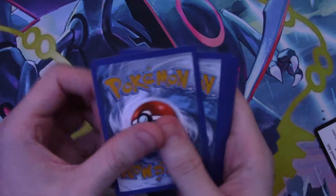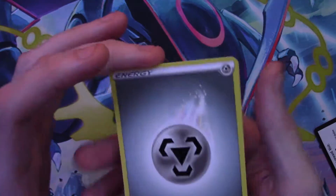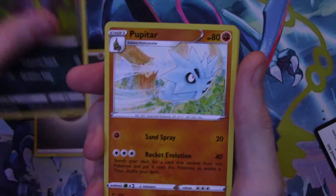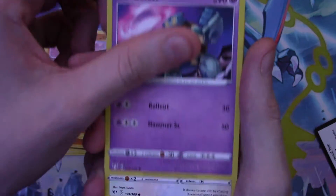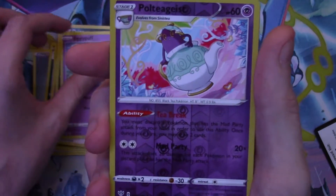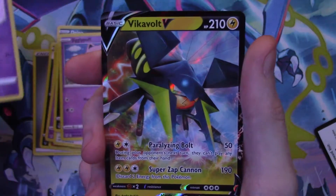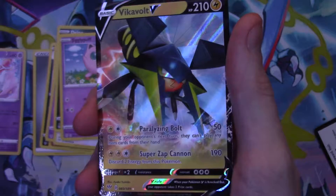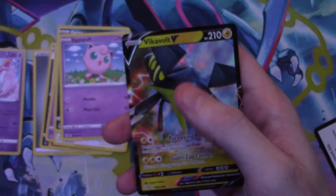I wonder if the Build and Battle packs are still four from the back. These are technically pre-release packs — even though I bought these after Darkness Ablaze came out, these are usually available at card stores or GameStop when they hold the pre-release event to kick off what the set looks like. Reverse holo and — oh wow, we just started off with a Vikavolt V card! That is sweet!